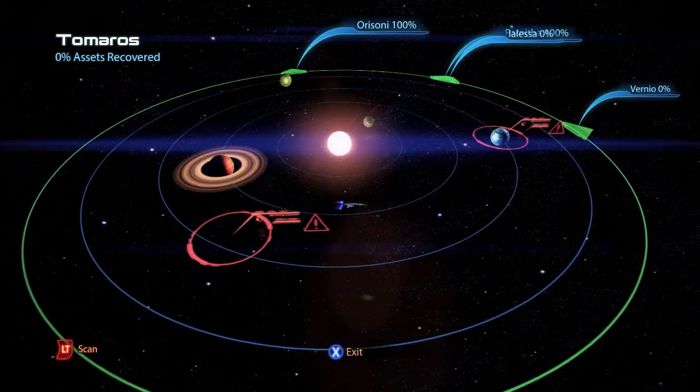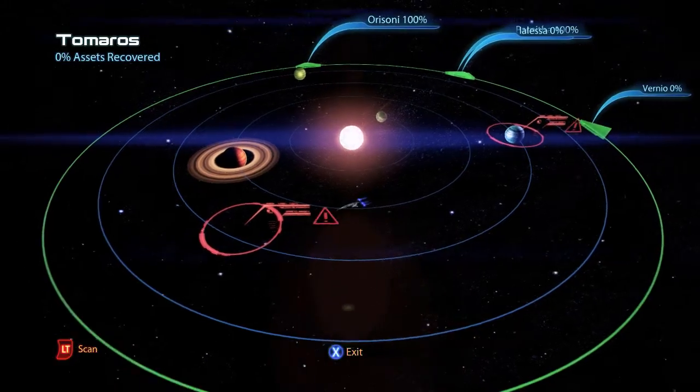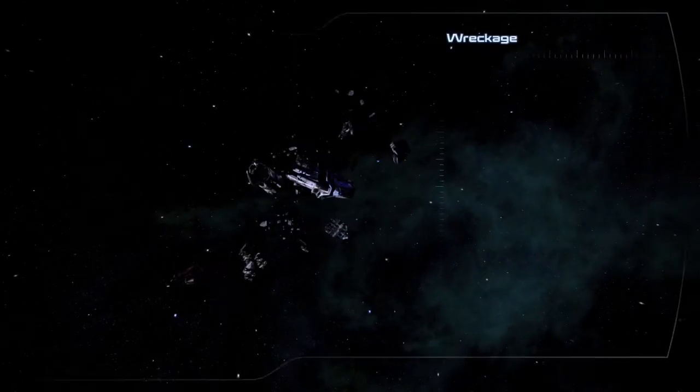This is the Athena Nebula, which is a large cluster containing five planet systems. The first is Tomoros, which has a wreckage of 200 units of fuel.